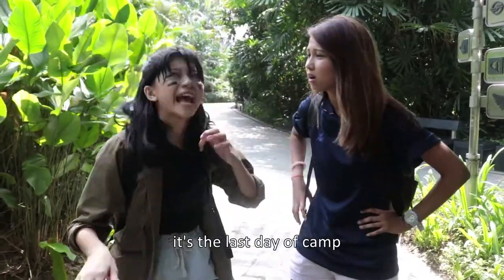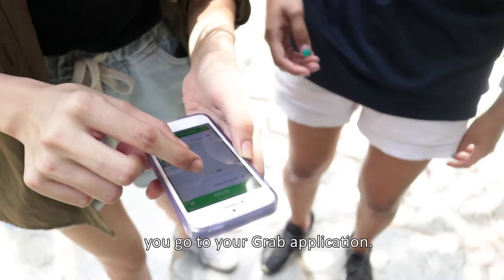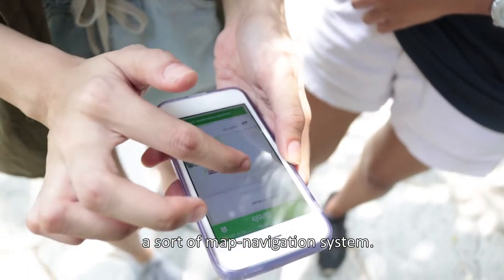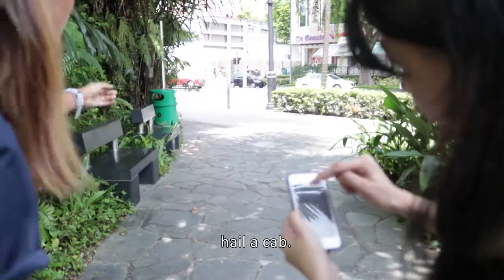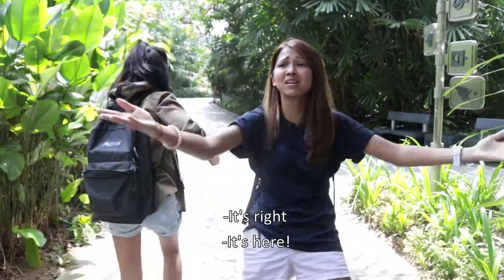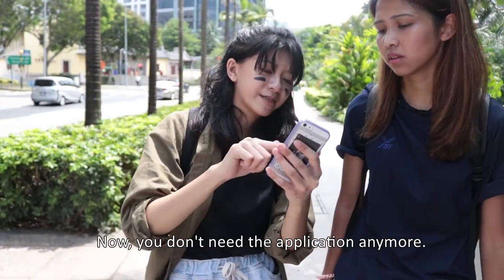Let's say it's the last day of camp and you're trying to find your way back home from the wilderness. I just want this to be over. What you do is you take out your phone, go to your Grab application. We're not going to use it to hail a cab — what we're going to do is use it as a sort of map navigation system to find the nearest road, where we will then hail a cab at the road. One eternity later. Thanks to the application, it only took us about two hours to find the road. Now you don't need the application anymore.